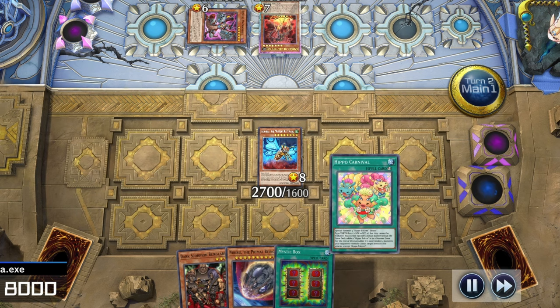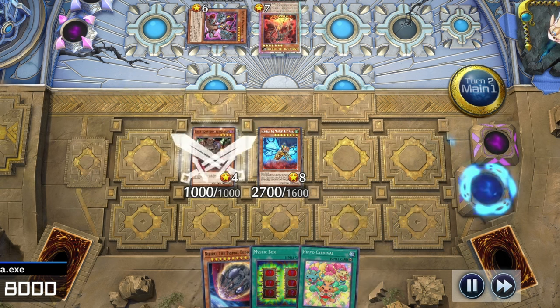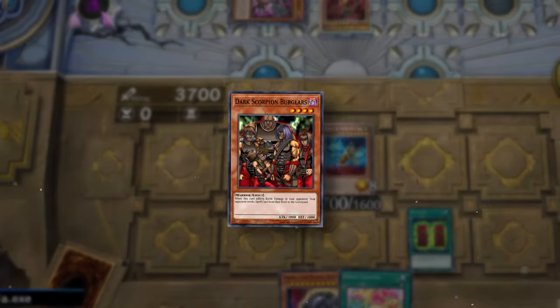At least I don't have to sing the hippo song like I did last time. Now let's summon Dark Scorpion Burglars and activate Mystic Box. This card destroys one of our opponent's monsters and gives them control of one of ours — namely, Dark Scorpion Burglars.